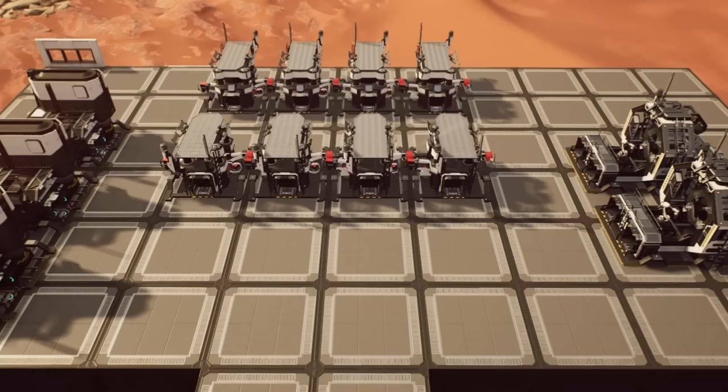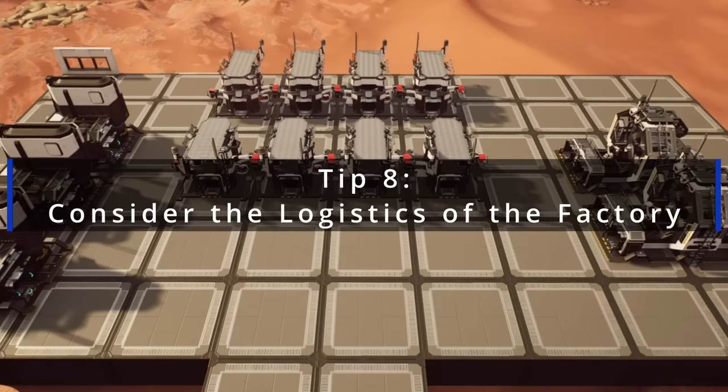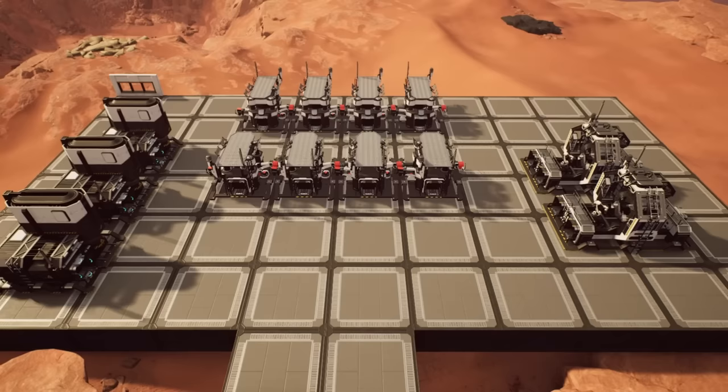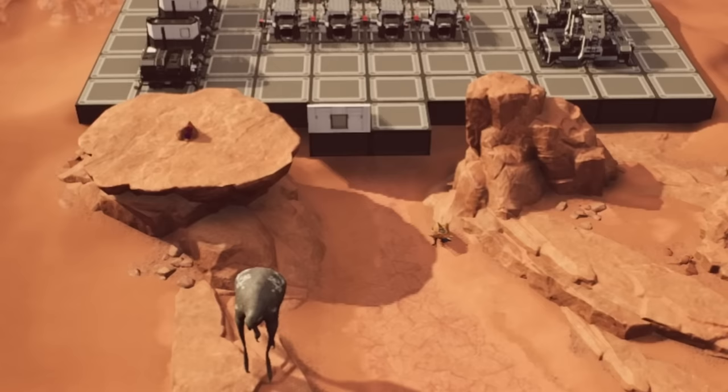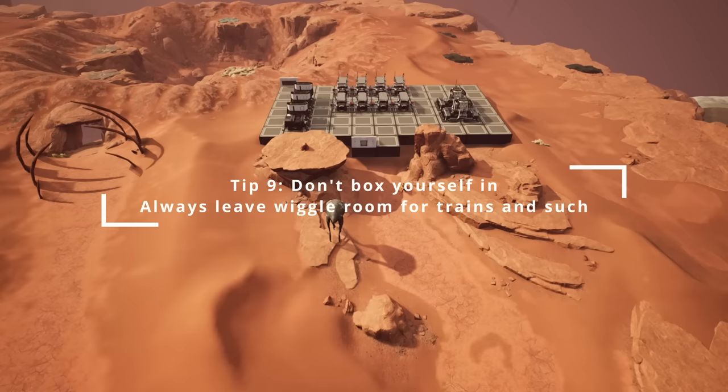Now that we have a rough idea of how we want this built, we need to consider the logistics. Are we going to use logistic floors? Are we going to take resources up to a floor above and then bring them down to the constructors and assemblers? Once you have an idea, remove the buildables and add those logistic floors. Also think about how you're going to take items out — we want the output in the center, and we need to make sure there's space for our train line.